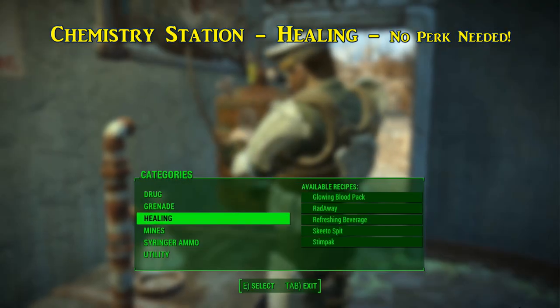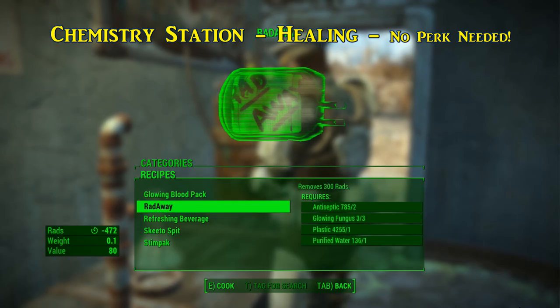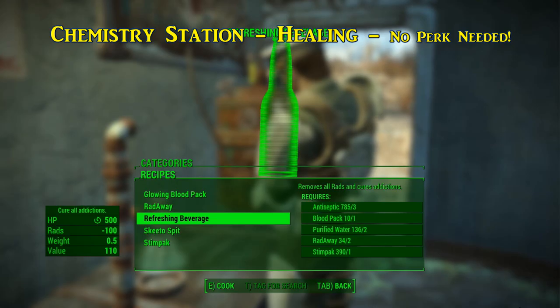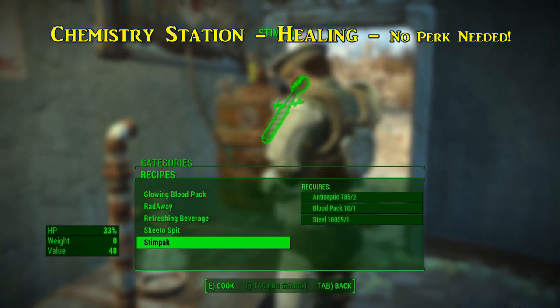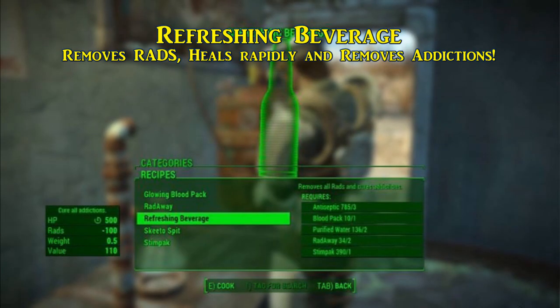Now we move on to the healing chems — no addiction, no perks, no problem. There's always a necessity for staying healthy in the waste. From Stimpaks to Radaway, the value of these healing items needs little explanation. All of these have both no chance of addiction and no perk requirements to create. If you find yourself suffering a few too many withdrawal effects from the aforementioned chems, you'd do well to keep a few refreshing beverages on hand.